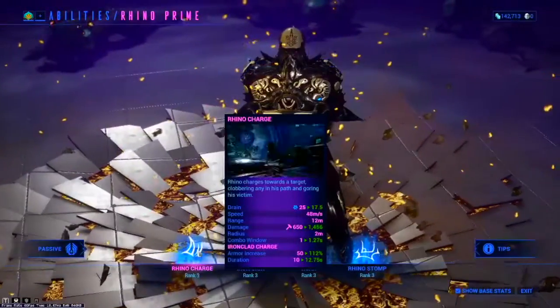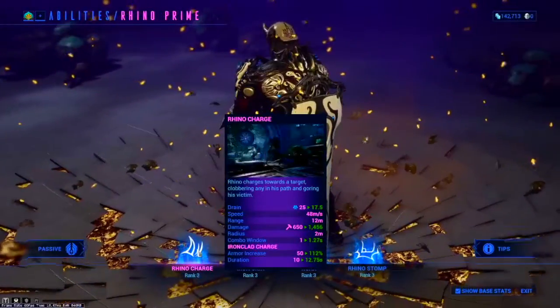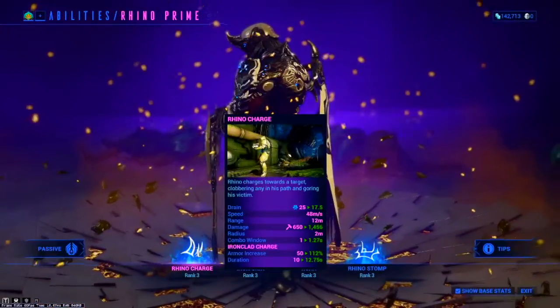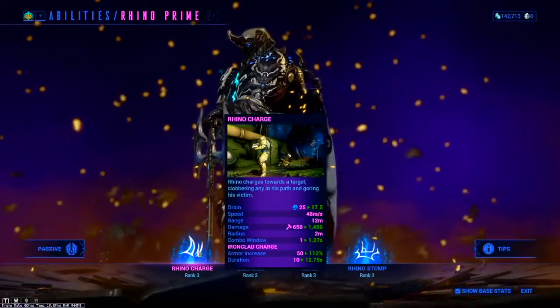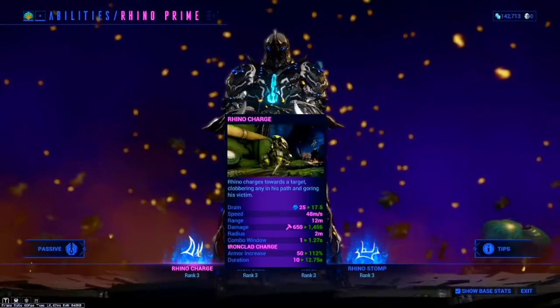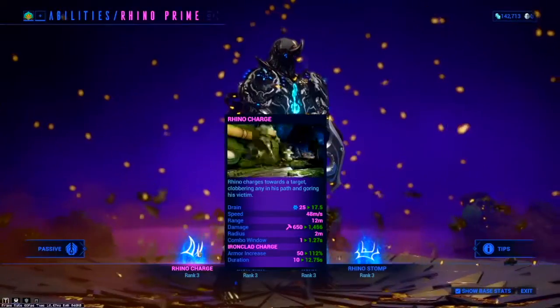Moving on to his first ability: Rhino Charge. Rhino Charge charges Rhino forward very quickly, knocking enemies in his path into the air. You do have a nice range of 12 meters and going at 48 meters per second. While you are in the Rhino Charge, you are invulnerable to all damage, so you can use this as a get-out-quick kind of deal, and there's a mod for it called Ironclad Charge which I'll get to in the build.